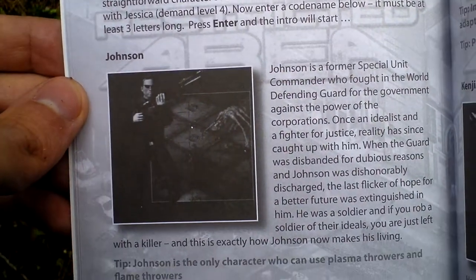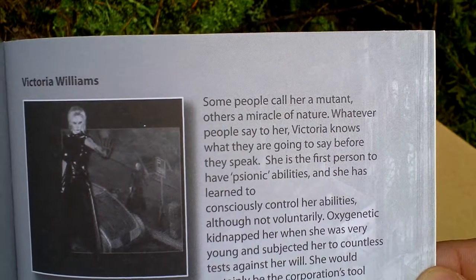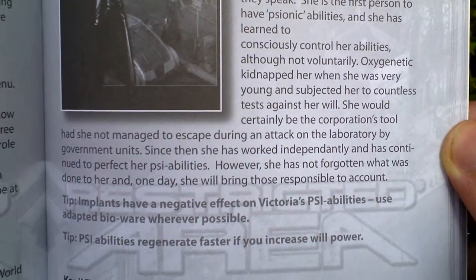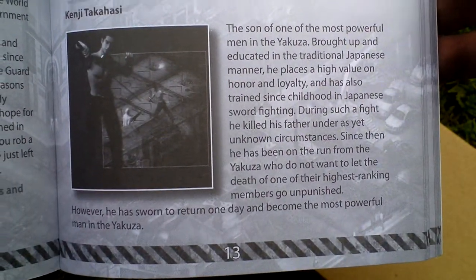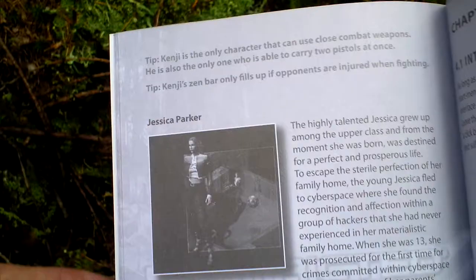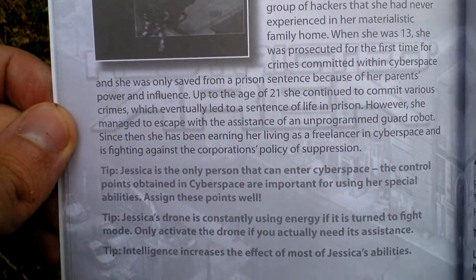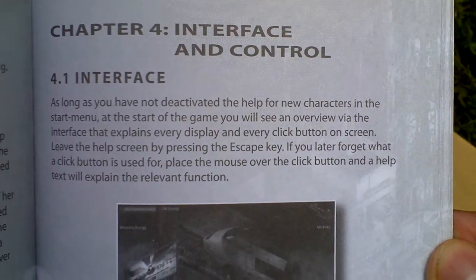Now, choosing a character — here is the mercenary, this is the user of psionics, the Yakuza fighter, and here is the hacker, so you can choose one of those. Then there's the game interface section.